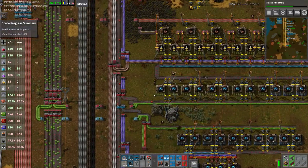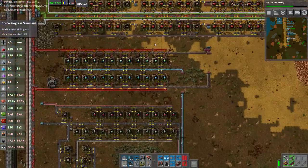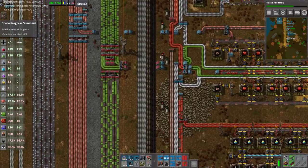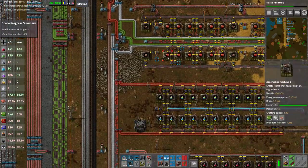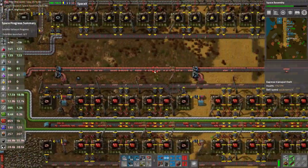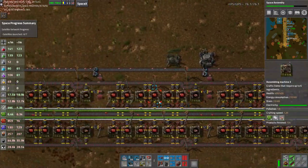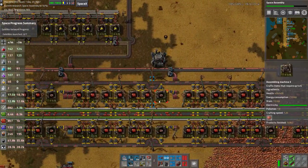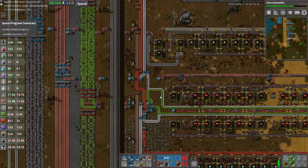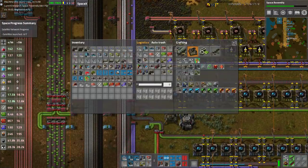We've got to do bead modules and our red circuit build is still dead. Red circuits — it's short on copper. Why are we short on copper? Because bringing in a full blue belt is just not enough, especially now we've gone to assembly threes. So our option is really bringing in another blue belt of copper.